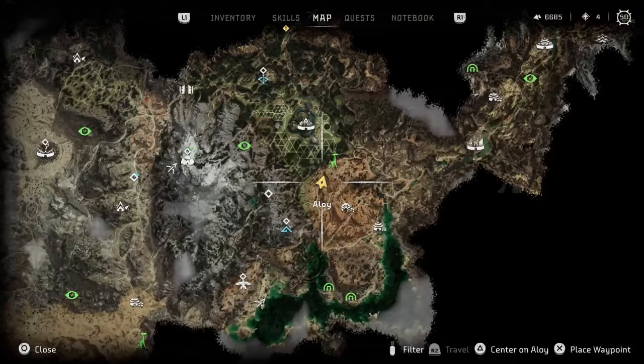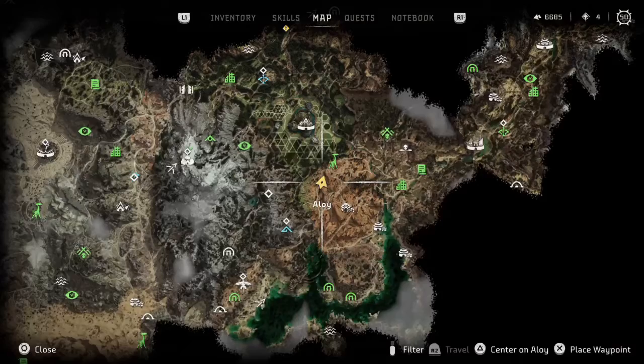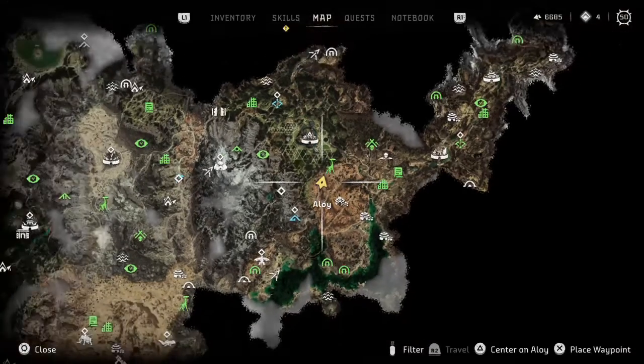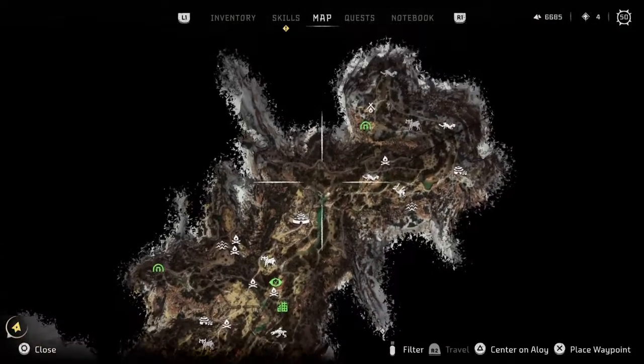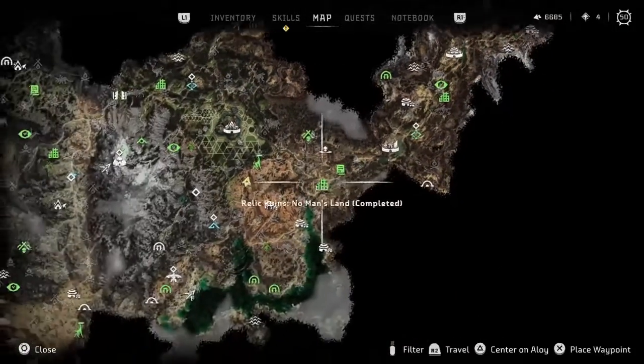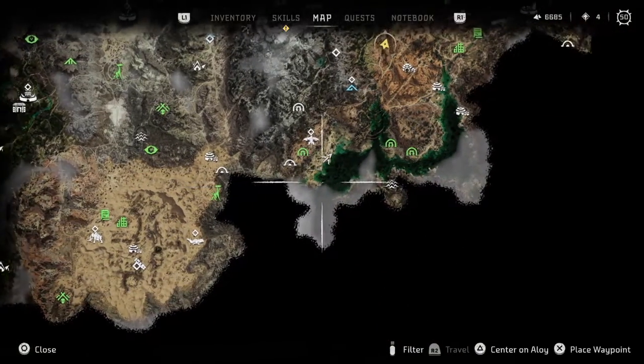We took everybody out. I only got four skill points, but there's nowhere to put those anyway. There's lots to do yet - just a ton of stuff in here. I haven't done any cauldrons yet besides the Gemini cauldron - we did that, that was the main quest line. And we did the very first cauldron for the Utaras.